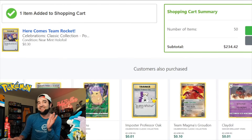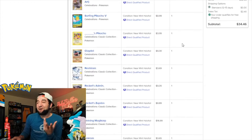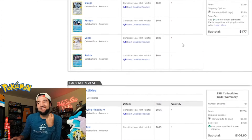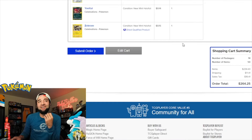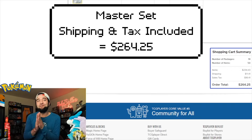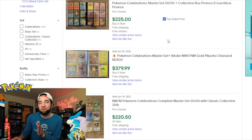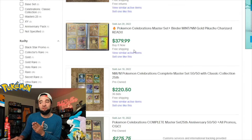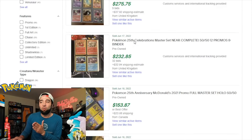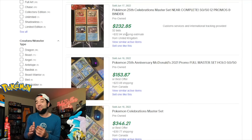Our subtotal with every card added in is $234.42. Calculating sales tax and shipping and everything, our grand total comes to $264.25. As a comparison, looking at last-sold listings on eBay for complete master sets, we can see prices of $225, $221, $275, and $232.